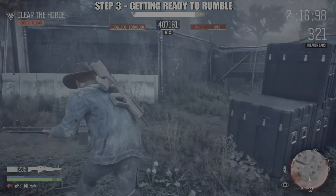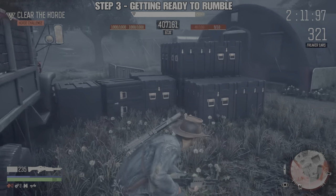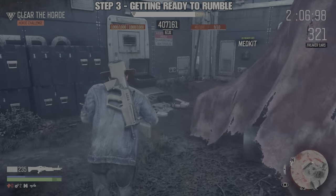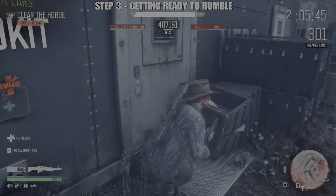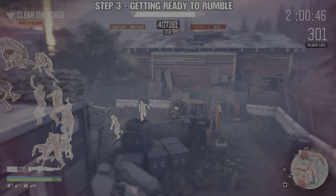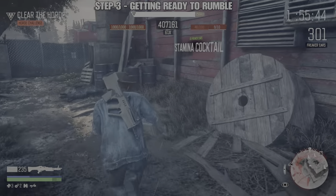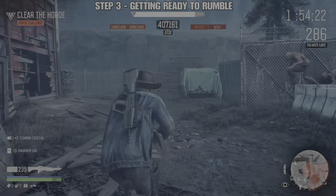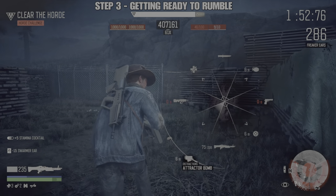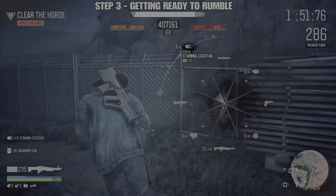At this point I am looking to get med kits, which are always obtained from the NERO site. Although I have the Head Rush special ability that restores health from headshots, there will come a time where you get surrounded by a large group of freakers. You really don't want to be without a med kit at that point — if you don't have one, all your hard work could be over very quickly.